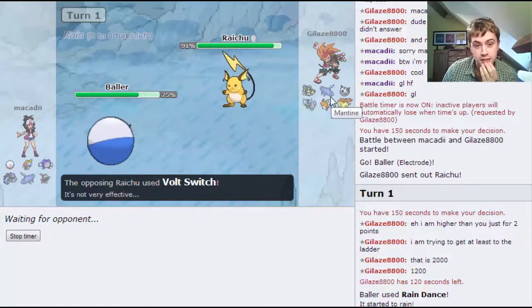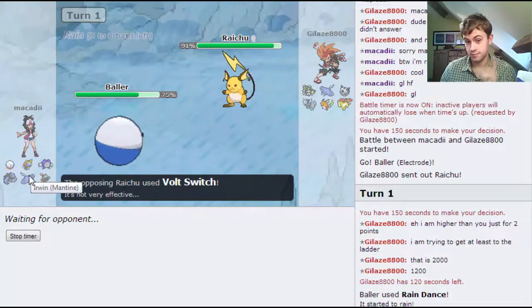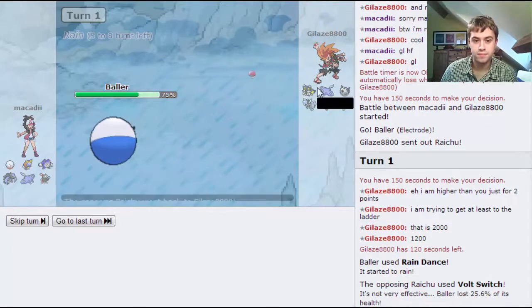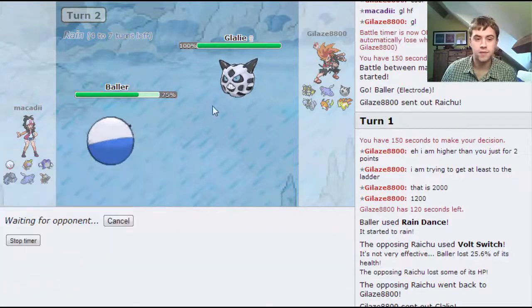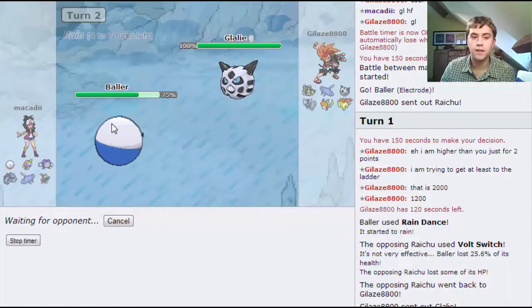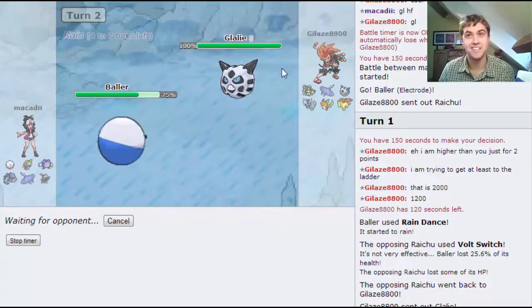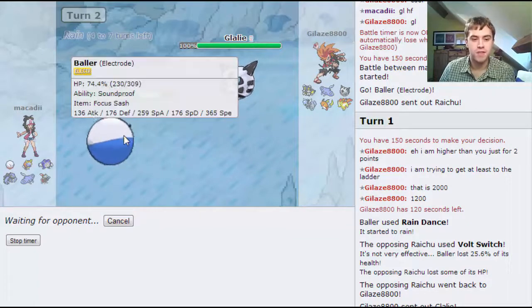He may go out to the Mantine now - that's the only issue. But my Mantine has Hidden Power Electric, which I decided to keep, and that may pay off. The Glalie comes out. From here I think a Thunder is the best bet - I outspeed. Hopefully get the Para. An Ice Shard from here shouldn't kill, unless he's Scarf Glalie or something crazy like that - even then I don't think he'd be able to take me out.